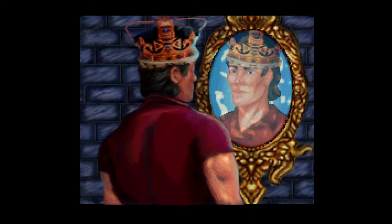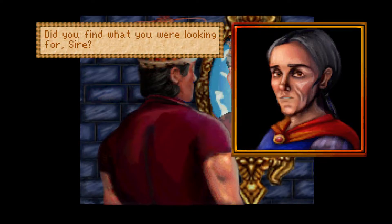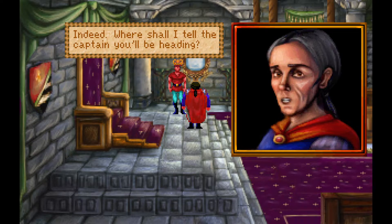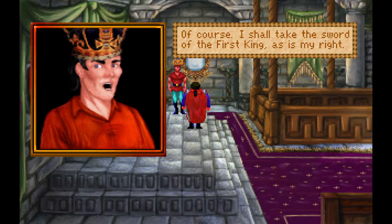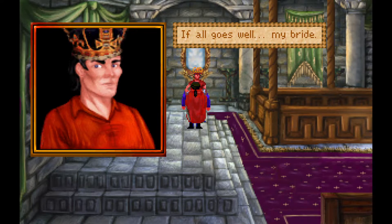The host jokes 'the power of boners compels him.' The narrative reads: Graham sees the most beautiful woman he has ever set eyes upon — somehow he can feel her sadness and her intense desire to leave that place. She is a prisoner in that tower. Graham then addresses his minister, requesting his ship be readied for transport. He announces he will be departing presently for Kolyma — he has to find someone. Gervaine insists it's his duty to ensure Graham leaves prepared, and tells him to arm himself as Kolyma is not the safe haven it once was. Graham takes the Sword of the First King.